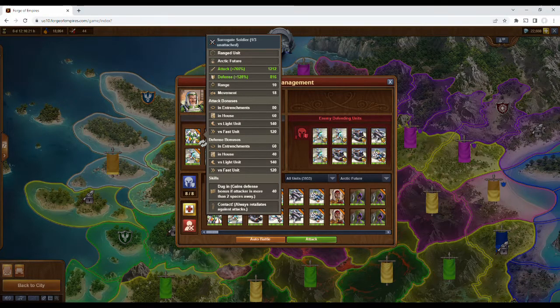It also has the Contact skill, which allows it to retaliate against any attack, even from a range.